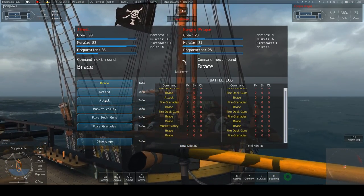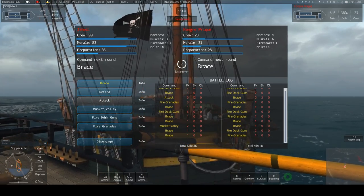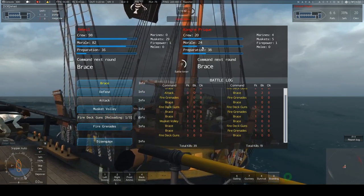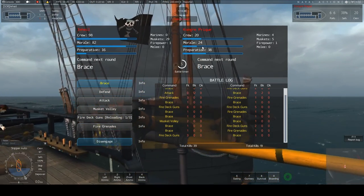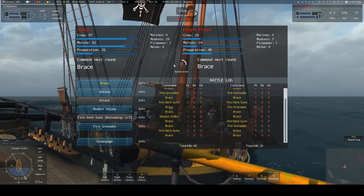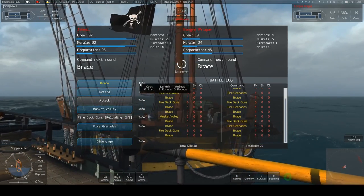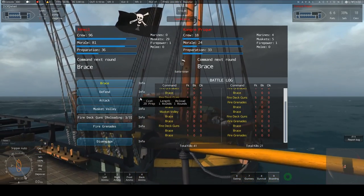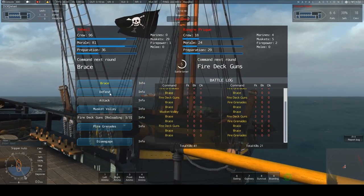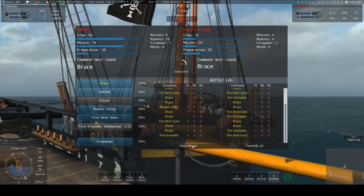By the way, this is where having your upgrades is really useful — cutlasses, marines, swords, all these types of things — they help a lot with boarding. We're going to do an attack next round. My morale is still much higher than his. Something to be very wary of: if you see him choose disengage, you've only got four turns until he begins to disengage, so it puts a bit of a timer on things. We'll fire grenades.